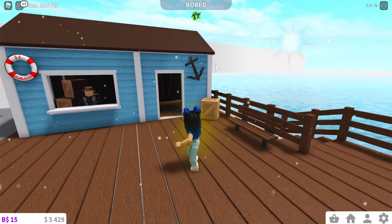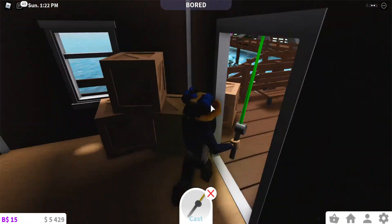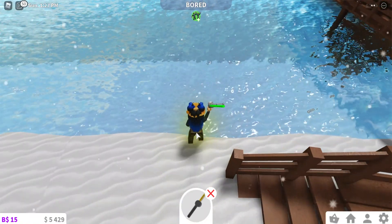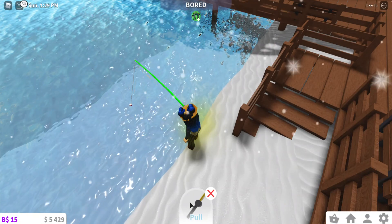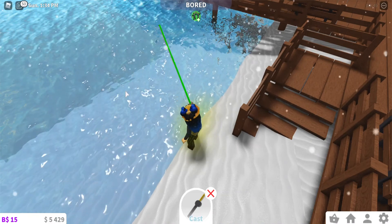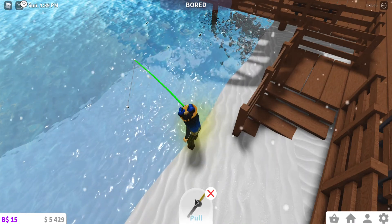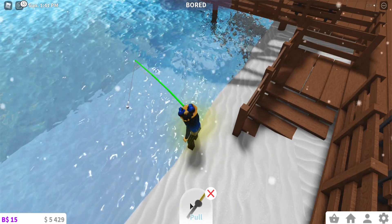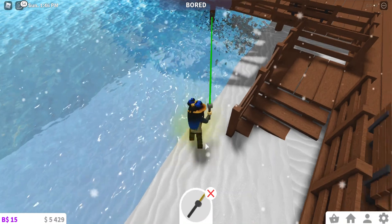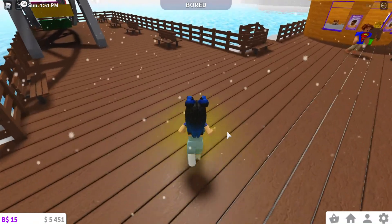Next is the fisherman job. Come through the little door to the little edge, then cast your line. How to do it: if the end of your fishing pole goes underwater, that's when you have to pull. That's actually the first time I've ever done the fishing job!